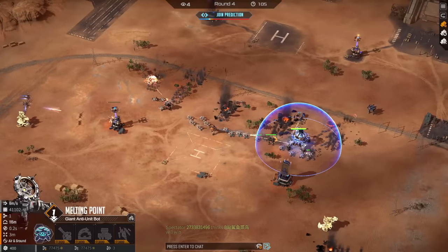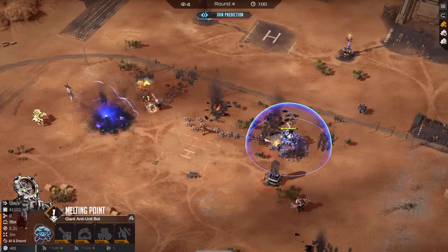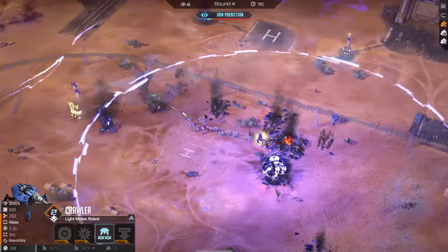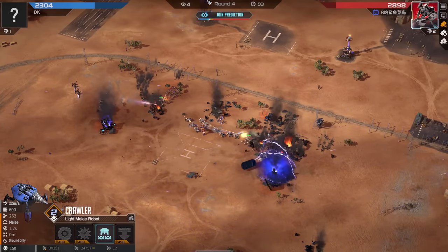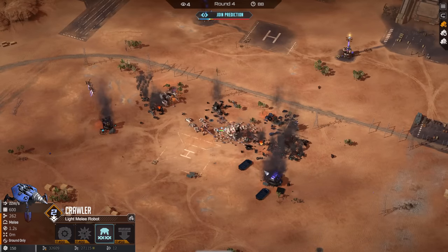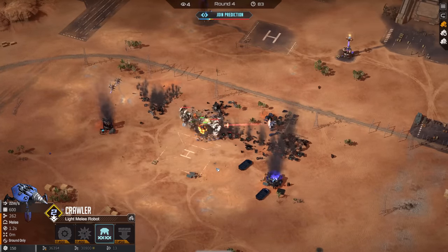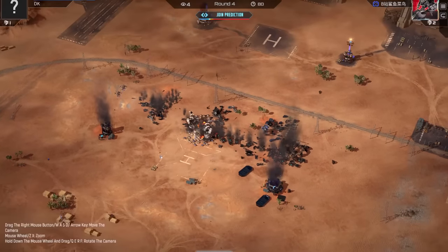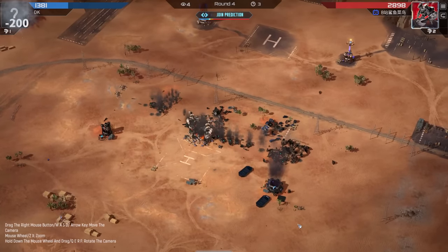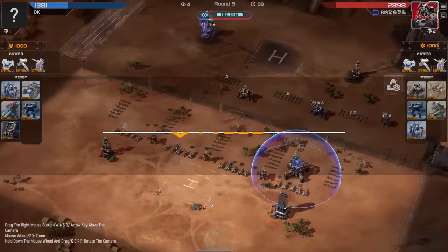Left flank also coming in, and the front is getting run over now. Crawlers coming in with Replicate and they're going to take down the Melting Point. Completely overwhelmed, other tower falling as well. Blue is having a rough time here, Red is really playing well. This type of aggression — Red is very experienced. This centered defense is not ideal with the flanks being so open.